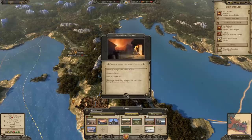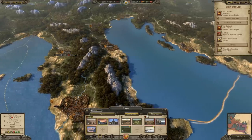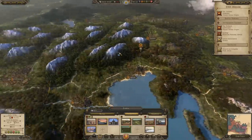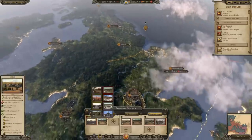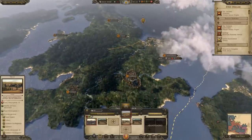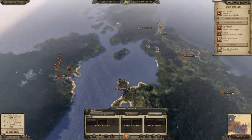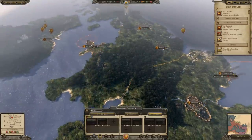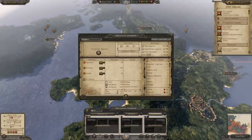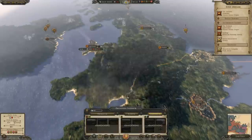We have 136,000 gold now, which is going to keep us going for a while. Our income went down but we haven't lost any settlements yet. This is the turn where we go through and demolish everything, because these guys declared war on me and sacked settlements — there's going to be a revolt soon and we need to prevent that. Exempt those settlements from taxation to prevent the revolt, because we don't want new factions popping up.